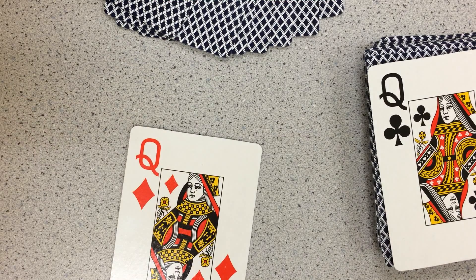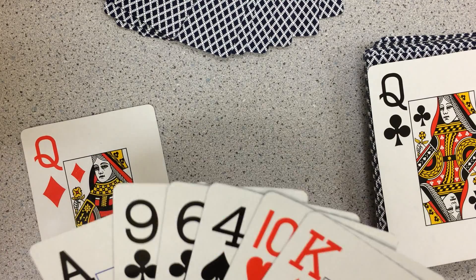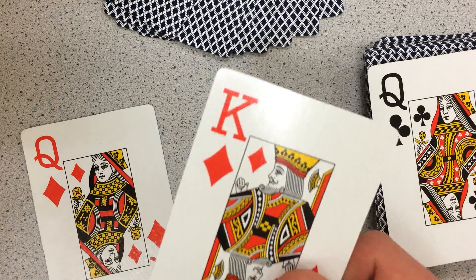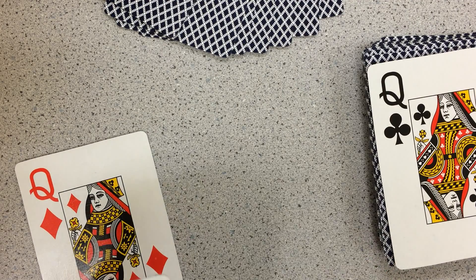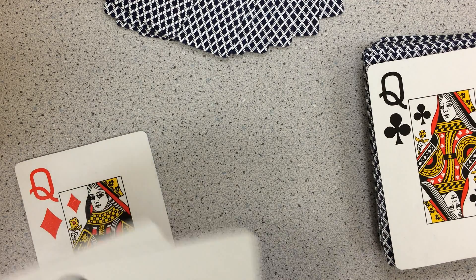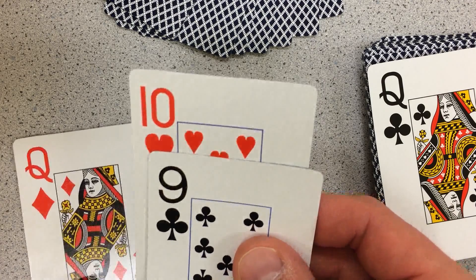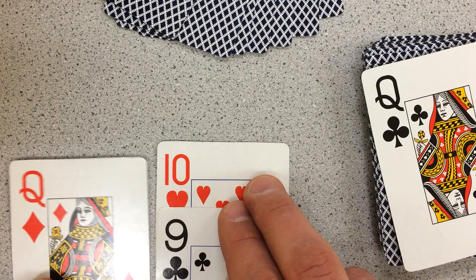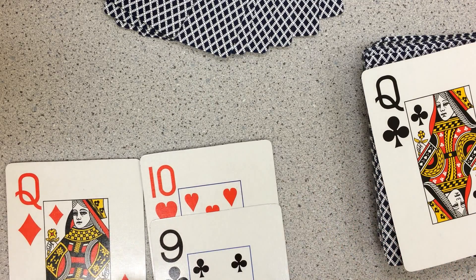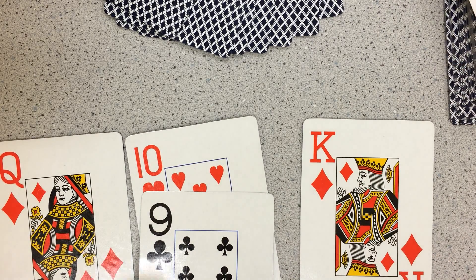One easy way to do it is to say 12, but that only uses one card. If my opponent uses more cards than that, they score points. So I have to look at my hand and decide if I can do something clever. Well, a king is worth zero, so how about 12 plus zero? I've now used two cards. What if I say 12 times 10 minus 9? I do the 10 minus 9 first — imagine that being in brackets — then I multiply that by 12, and I'll add my king at the end. I've now got four cards that I've used.